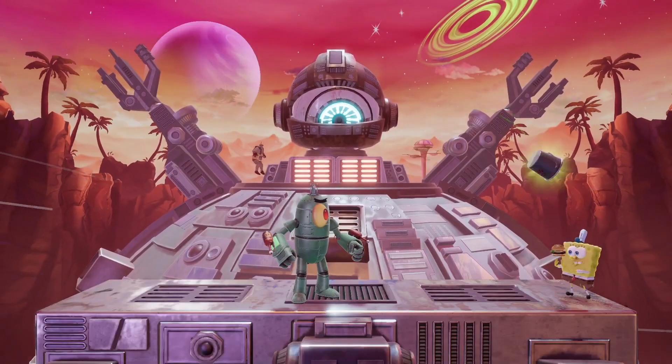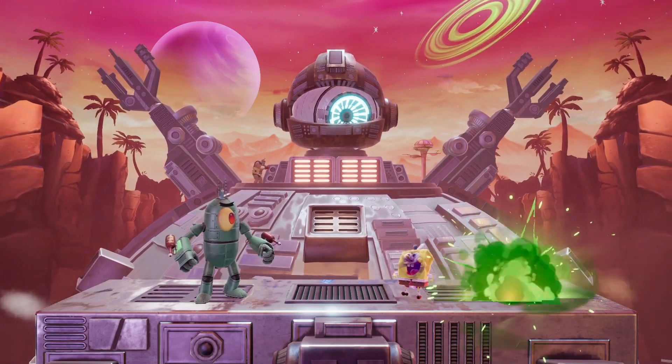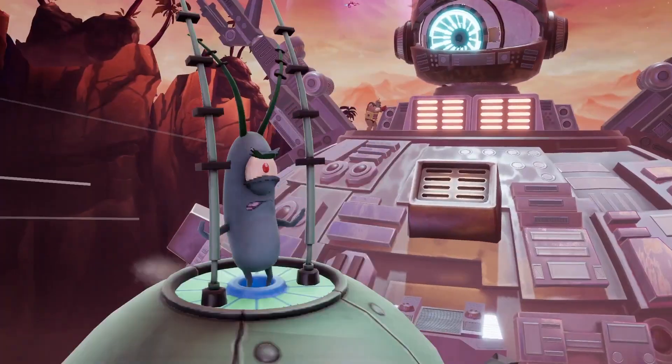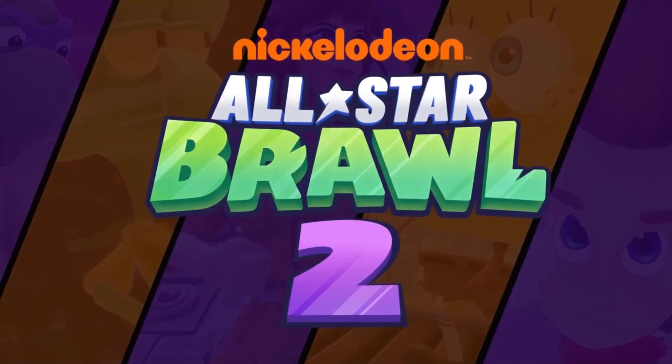Down special lobs a bucket of chum that poisons enemies on contact, and if it misses, it'll instead leave behind a cloud of gas that deals damage to opponents standing inside of it. Want to try your hand at piloting Mecha Plankton to victory? Take him for a test drive in Nickelodeon All-Star Brawl 2, and stay tuned as we go over the rest of the cast in future character spotlights.